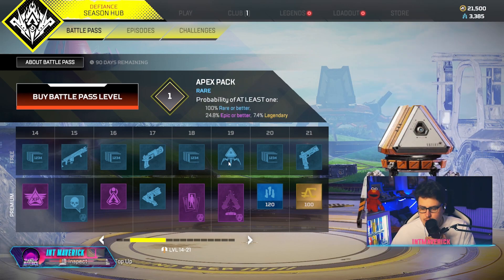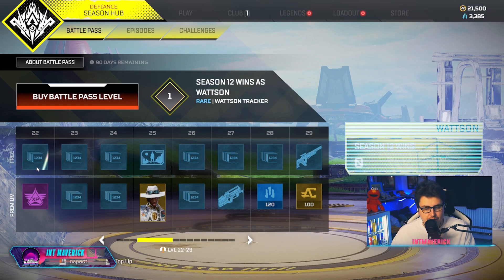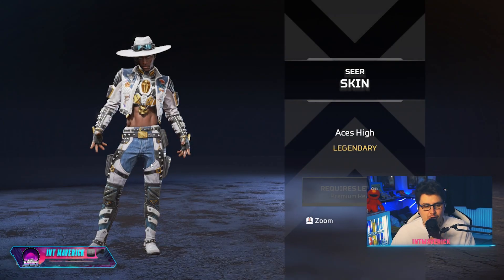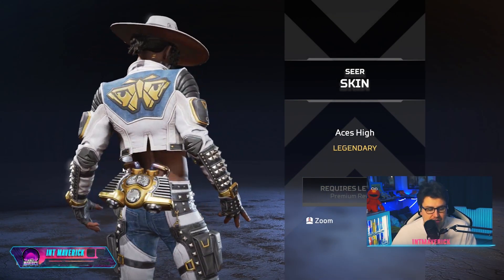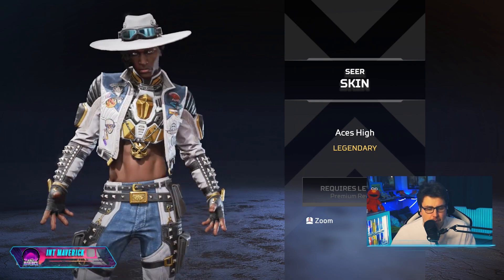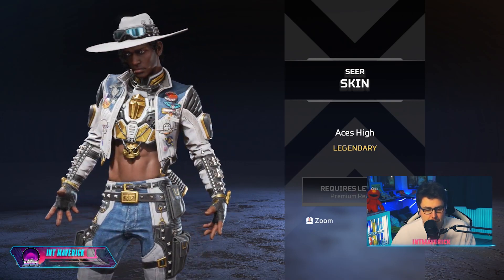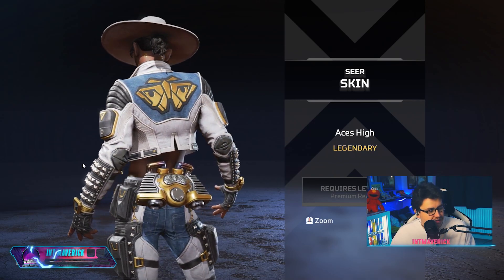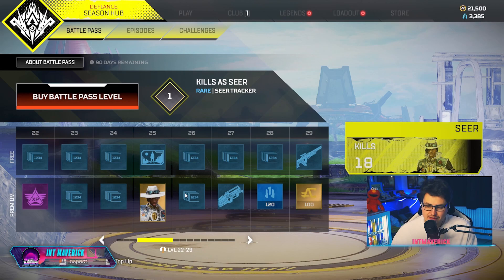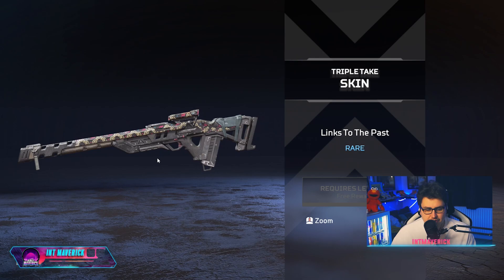We've got more crafting mats, some Apex coins, and the trackers. This skin really suits Seer — I think it's a really well-made skin to fit with the legend. I love the gold vibe of this season. I really enjoy this, the vibe so far.